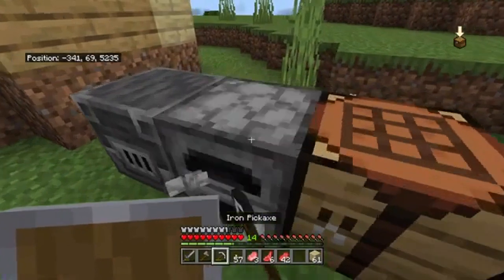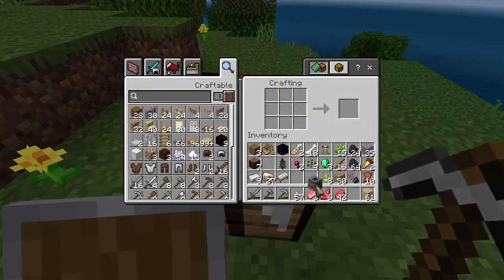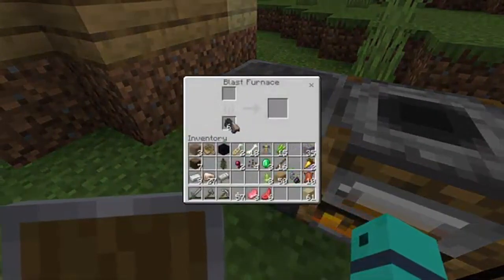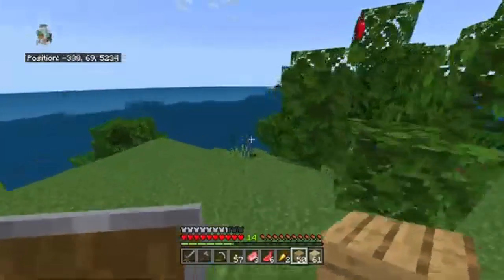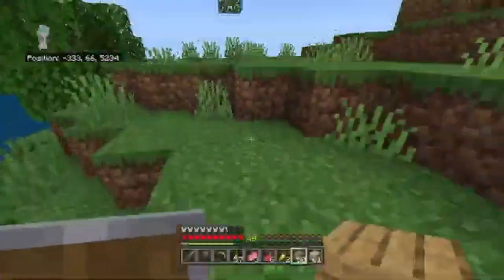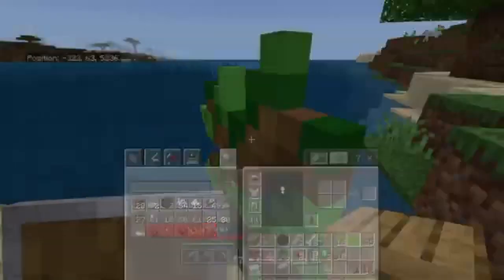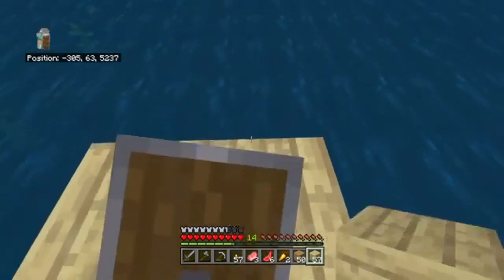Take this furnace, turn it into a smoker. Put coal in here - put coal in here. Eat the rest of these. I also have some room. I don't want apples. I did not want an oak sapling but I have to take it - actually no I don't, just chuck it in the ocean. Back to building the bridge all the way over here.